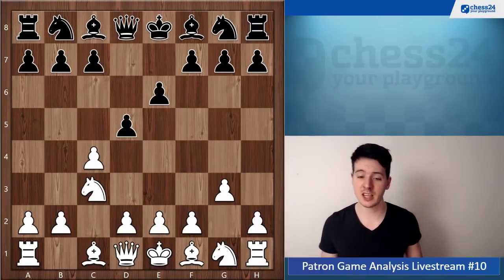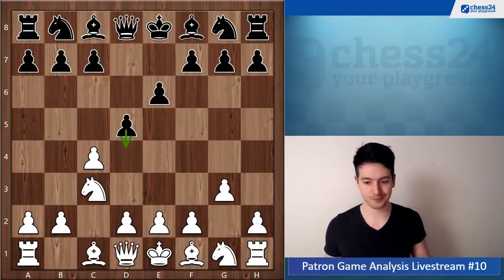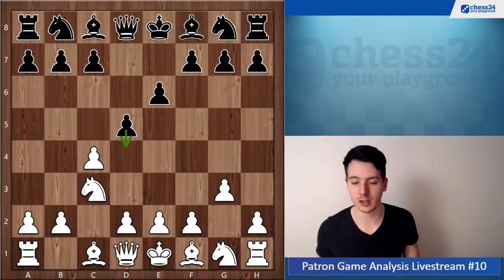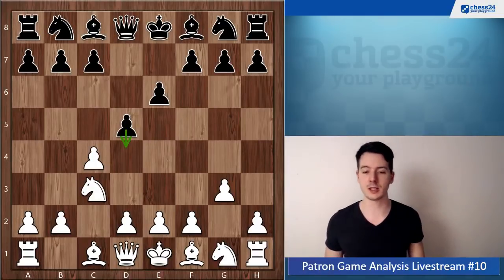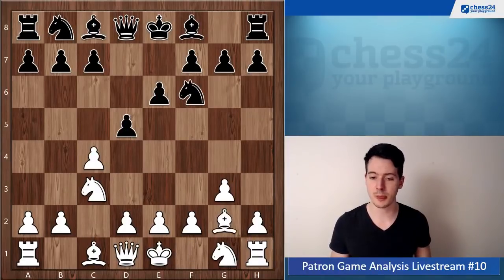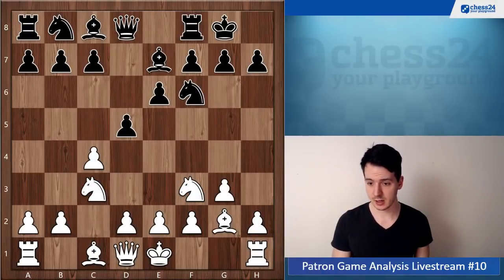The problem of g3 is that black can always go d4 and he's just very comfortable — he gains a tempo and it's kind of a reverse Benoni. So don't give your opponent this kind of chance early in the game to get into a comfortable position and gain a space advantage. This is not necessary.